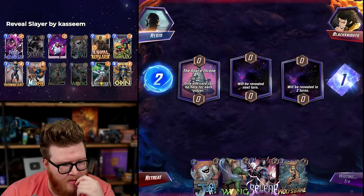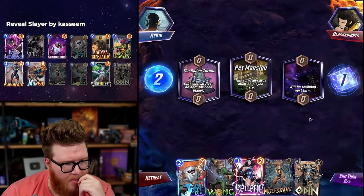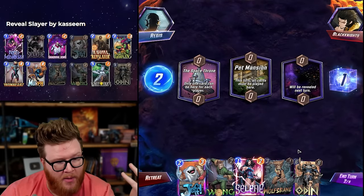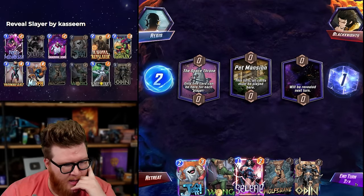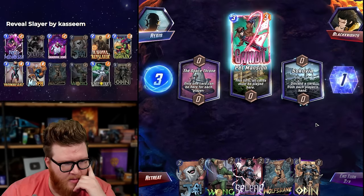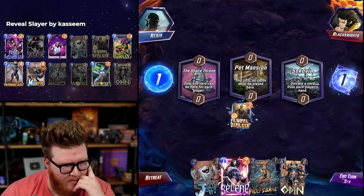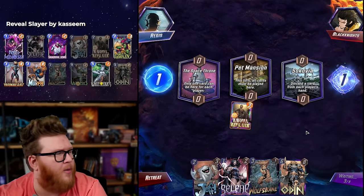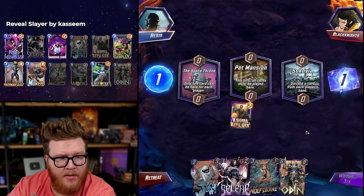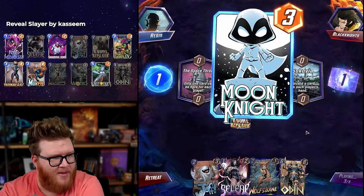Space Throne — okay, that's an eight-drop, the biggest thing we can get there. We're going to wait on Selene because I want to hit a Goblin. We can put a Jeff here for now. I really want to hit my Goblin — so good on Space Throne. Gambit gone — that feels very relevant. We're going to see a lot of Gambit combo decks; they're actually lower win rates than just regular discard decks according to untapped data, but they're way more fun. I went for the super fun version in my last video with the Mr. Negative version.